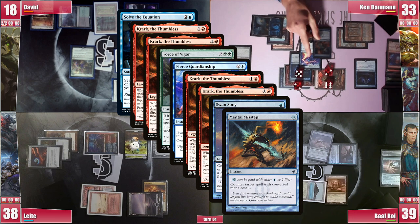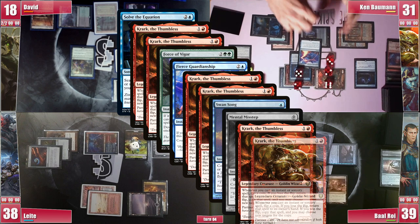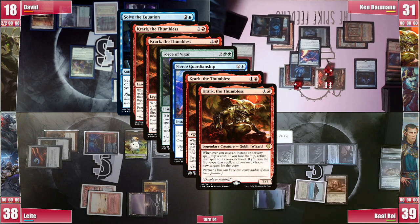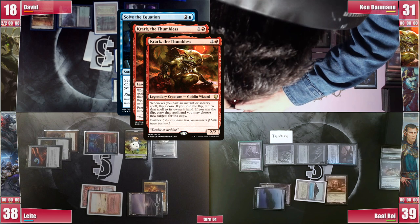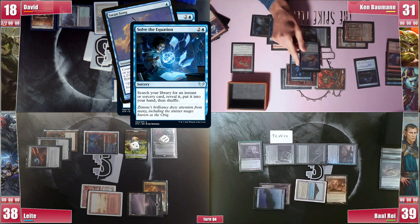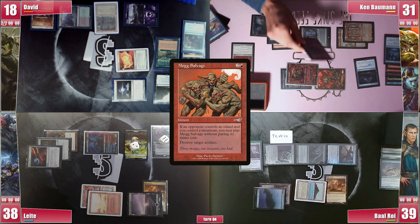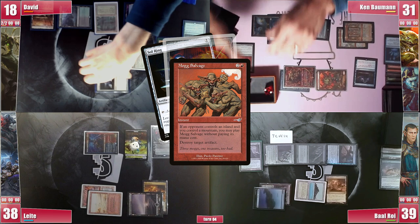Ken rolls 2 dice and chooses to put the Misstep in his hand; on the second Crark trigger he rolls twice again and chooses to copy it, effectively countering the Swan Song. He then rolls 2 for Fierce, choosing to put it into his hand, and on the second Crark trigger rolls again and manages to copy it. As he rolls for Solve the Equation, he manages to pull the impossible with 2 tilted dice — so he re-rolls and chooses to copy the spell, finding a Deflecting Swat. On the second trigger he chooses to copy it again, looking for a Swan Song, and the final one resolves as he tutors for a Mog Salvage. He starts casting it and chooses to bounce it the first time and copy it the second time, destroying Leite's Arcane Signet, Sol Ring and Grim Monolith, then David's Sol Ring and Felwar Stone. Despite Leite trying to convince him to also hit the Phyrexian Revoker, Ken is happy with it on the field. He discards 2 to hand size and passes.